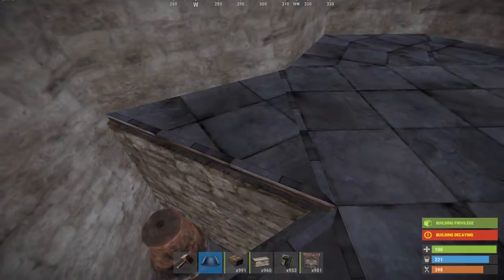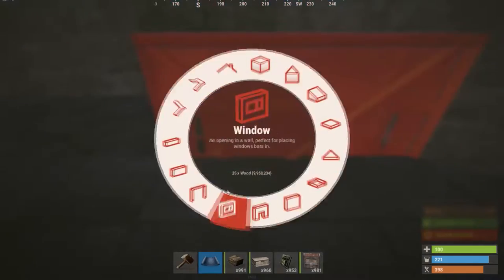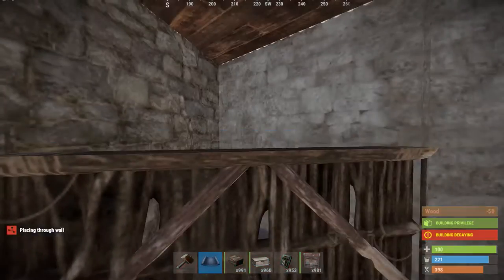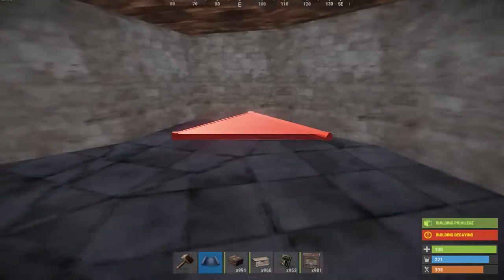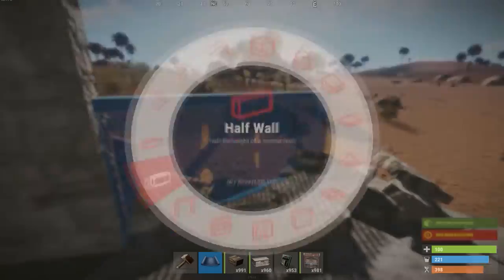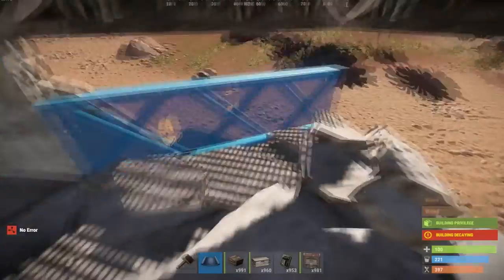From here, right behind the furnace, you're gonna put a wall. Then you're gonna put a half-height triangle for some extra storage and a sneaky box. Over in this corner above the exit, you could put a shooting area if you wanted to, or you can put another room — it's up to you.